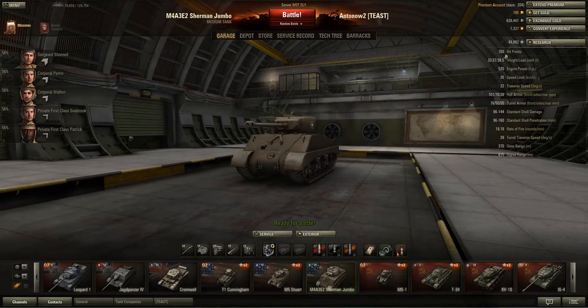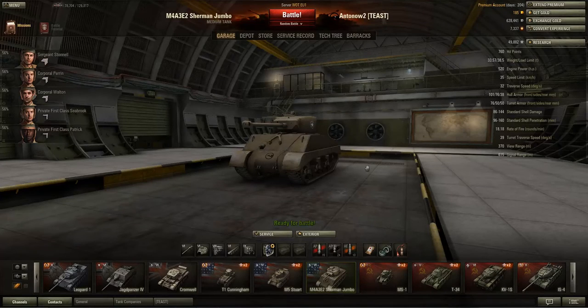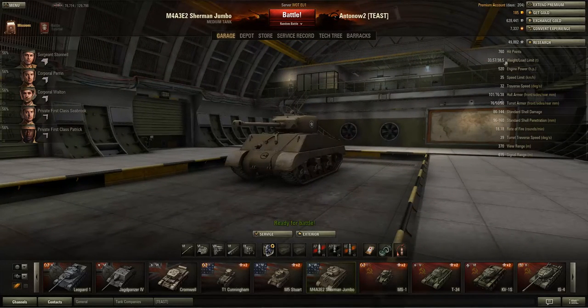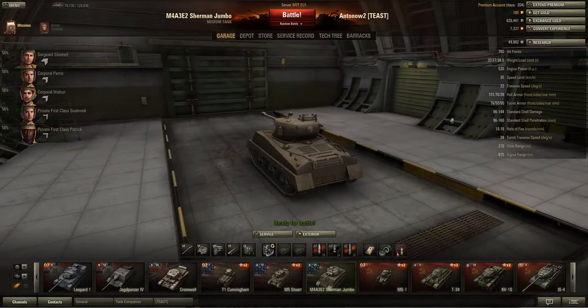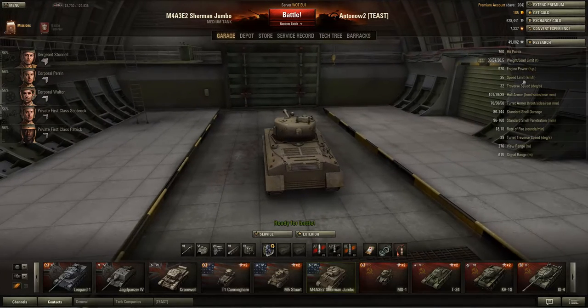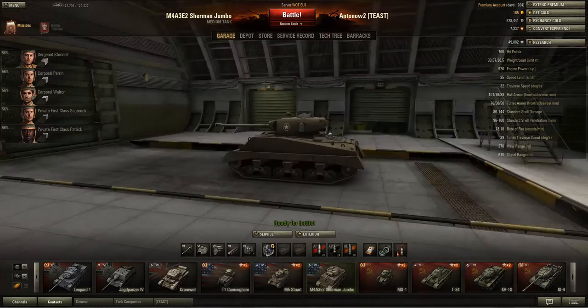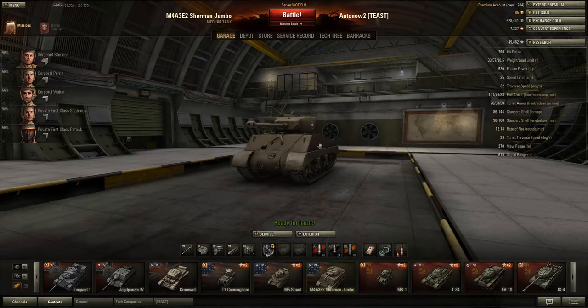Have a quick look at the stats. 760 hit points is quite a lot for a tier 6 medium tank. If we look at the KV-1S, it's only got 50 hit points more and it's a heavy tank, so this is quite a big hit point pool. It's also quite heavy for a tier 6 medium, weighing 38.5 tons, but the engine is not all that powerful in comparison to the weight, giving a power-to-weight ratio of 15.49, which isn't bad but isn't amazing. Don't expect this tank to go at high speeds — the top speed is only 35 kph. The traverse speed is pretty good at 32 degrees per second, and the turret traverse speed is quite good but only with the upgraded turret. Speed and maneuverability are kind of the downside of this tank.